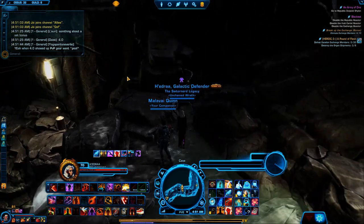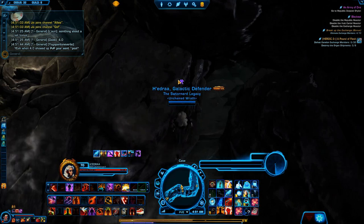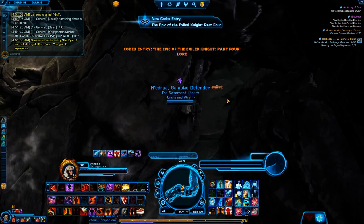The first one is in the cave in Ossus between the Ossus Canyons and Ancient Ruins. If you zoom in here underneath the water, you'll find a little clickable journal. So we're going to click that — it's going to give us the first of four.